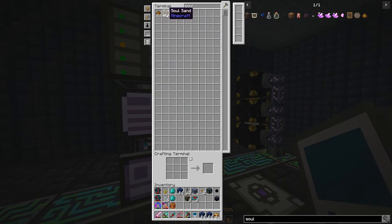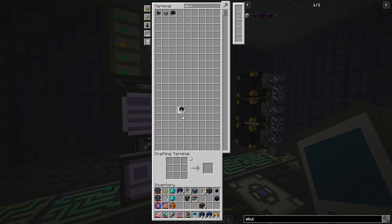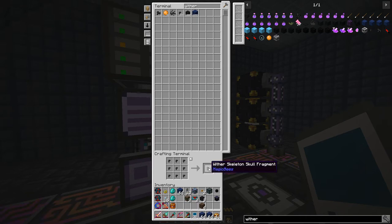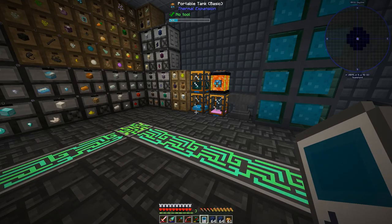We are going to need to do a wither, so we need four of those soul sand and then three skulls. Those skulls are just coming in from bees and we've got plenty of wither skeleton skulls. I think we're ready to go.